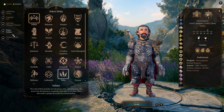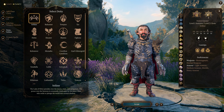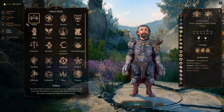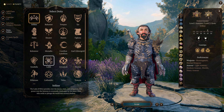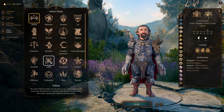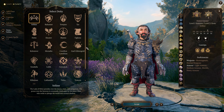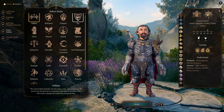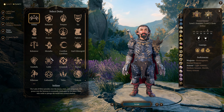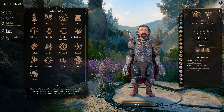Deity — pick whoever you want. If you're going to romance Shadowheart, take Shar — it gives you more dialogue options, it's fun. Maybe you can have some dialogue options with Astarion if you pick Lolth, maybe Mystra will give you some stuff with Gale, maybe Tyr with early game Karlach. I don't know, there's a lot of options here. Pick whatever you want.